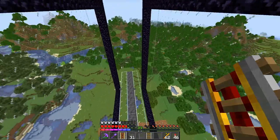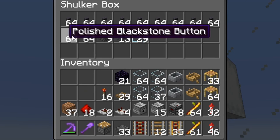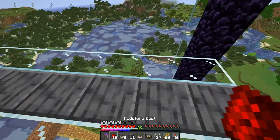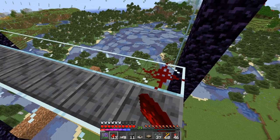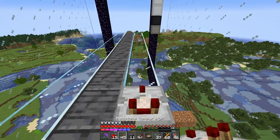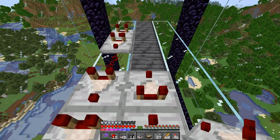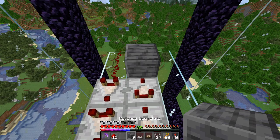Now jump back down and grab everything from the redstone box. From the north side — the side with the portal we just built — from the left, we're going to build a pretty large pulse extender. Place down two pieces of redstone dust with two comparators, another piece of redstone dust, and two more comparators one in front of the other. Now turn back the other direction: comparator, comparator, solid block, comparator, comparator, with another solid block at the end.